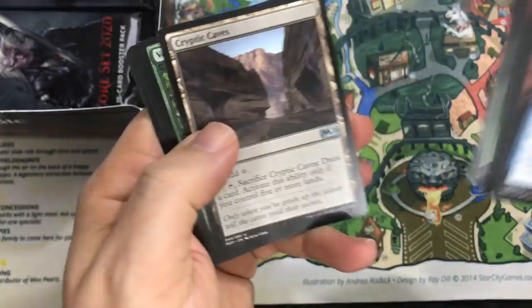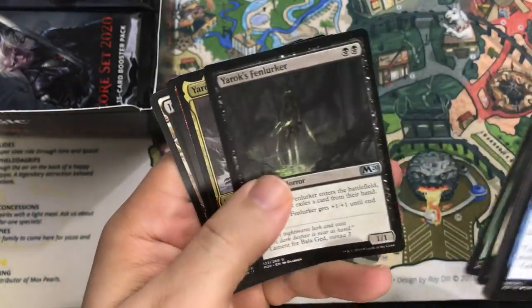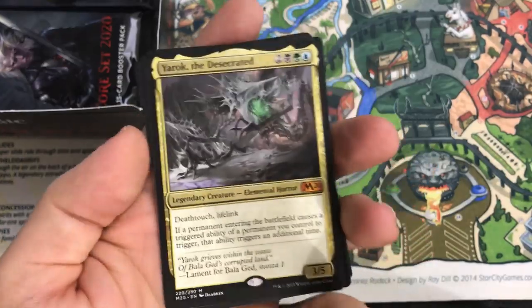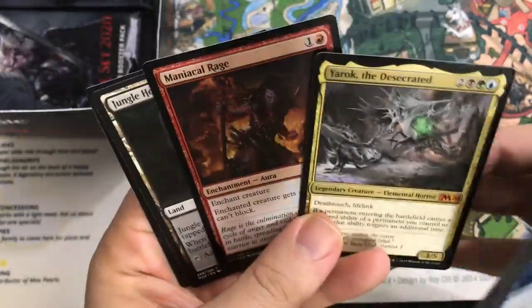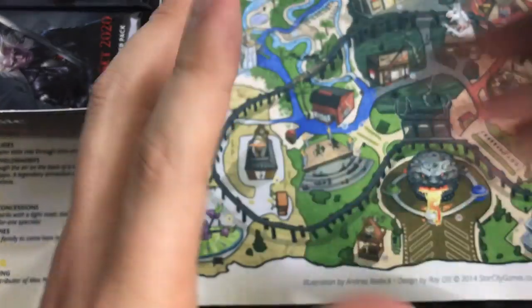I do play Draft and Sealed with these cards. Cryptic Caves. Veil of Summer — this is an awesome card, another huge sideboard card right now. And I got the card I wanted — Yorok the Desecrated! This is the one card I really wanted because I do think I would play with this. Foil would have been better — just kidding, I'm happy to get that. Maniacal Rage is our foil.